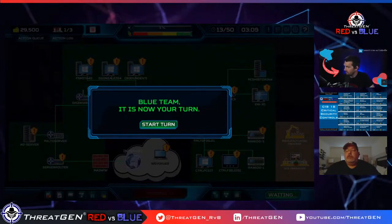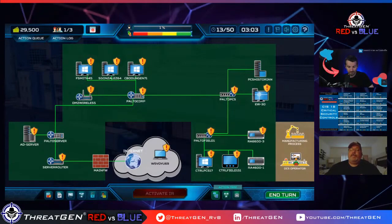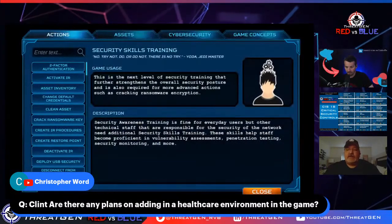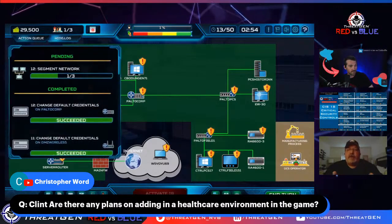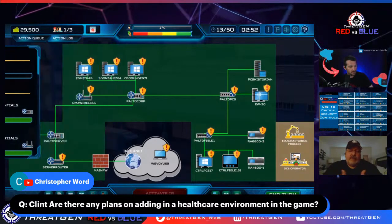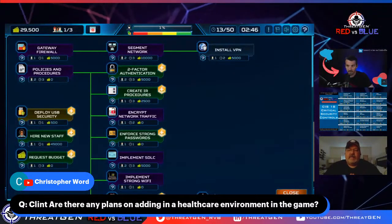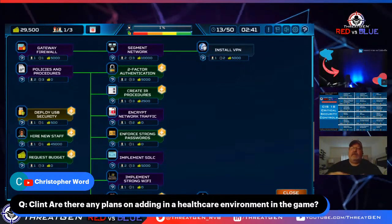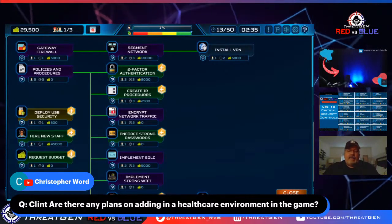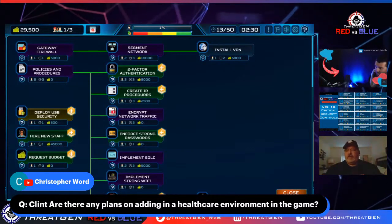Clint confirms that ThreatGen Red vs. Blue was heavily ICS and OT focused because that's the industry he's primarily worked in for the last 15-20 years. They're already adding more levels and environments like banking and healthcare, coming in the next several weeks. The base platform is built and rolled out, and Clint is now focused heavily on creating new environments as the CEO and level builder.